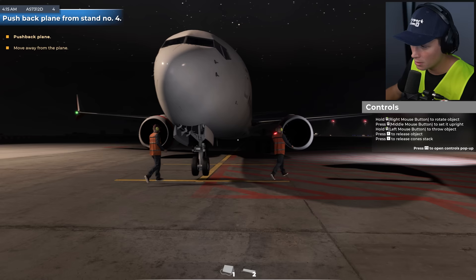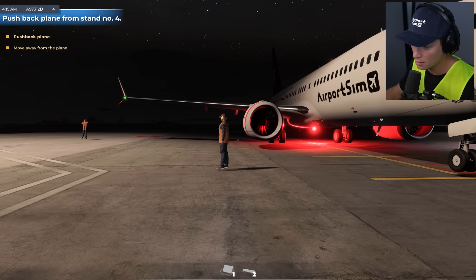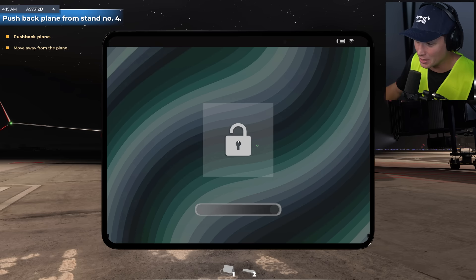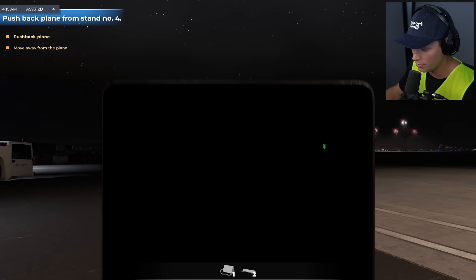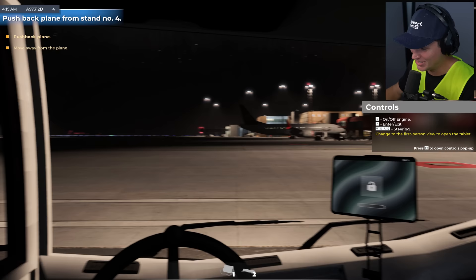Next up we're pushing back the plane. Our guidance guys are coming out - I don't know how to push it back. Are you talking to somebody on a line attached to the plane? I really should have done this tutorial. Checking the map to see all the vehicles - does anything look like something you would use for pushback? This vehicle here - Bison D1000 - this looks like a pushback vehicle to me. Let's drive it over there and see what happens.